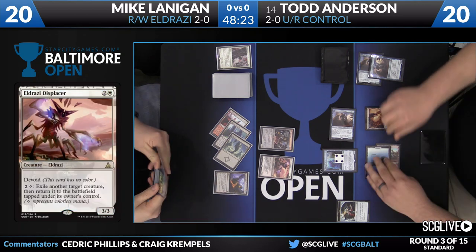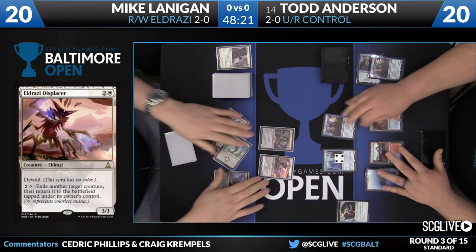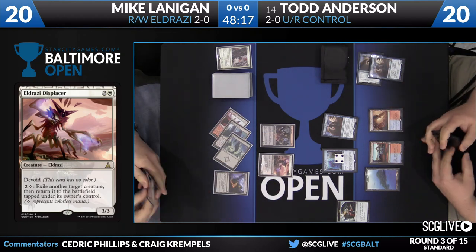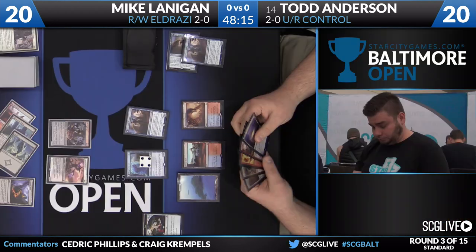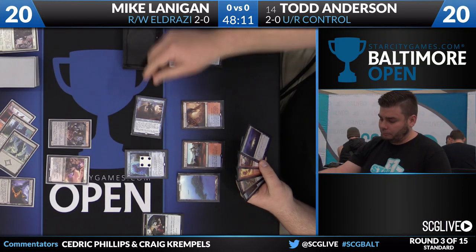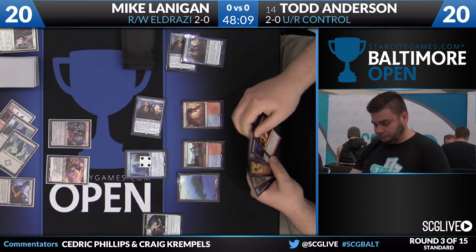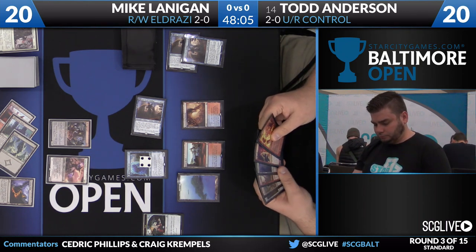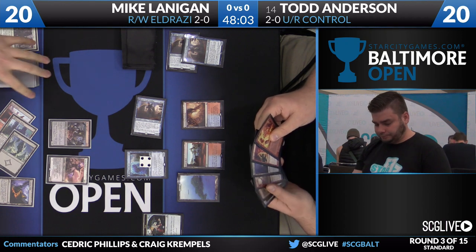Todd has an answer ready with the Fiery Temper. And we see some of the synergies in Todd's deck right away — Thing in the Ice and Jace line up to be pretty good buddies. Both of these want you to cast a lot of spells. And once Jace is flipped, it's going to stay on the board when Thing in the Ice does its thing.